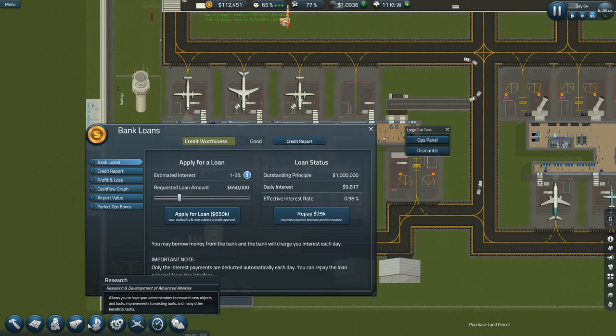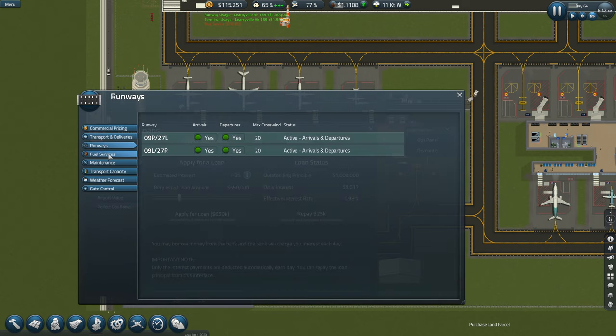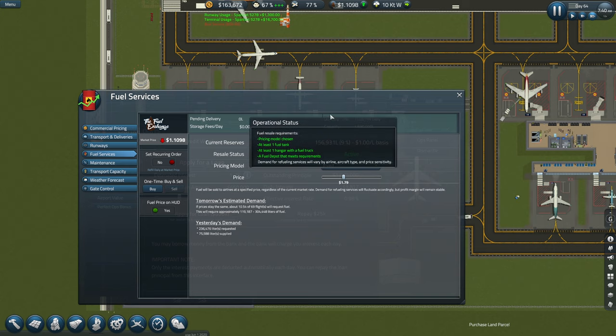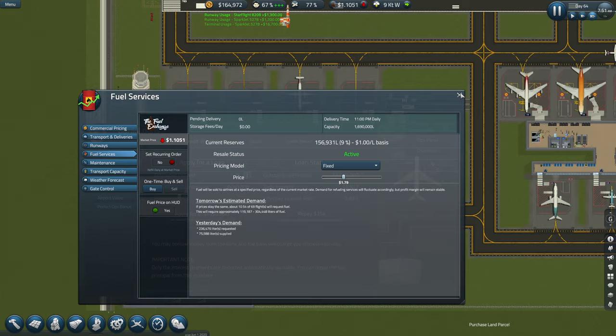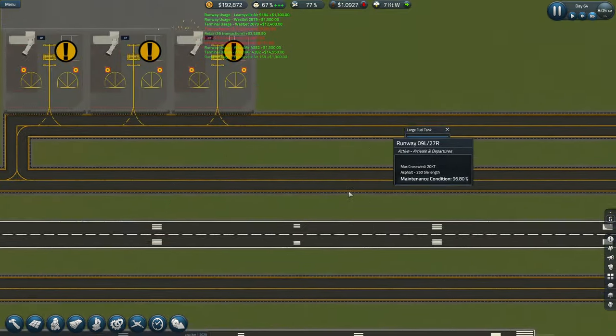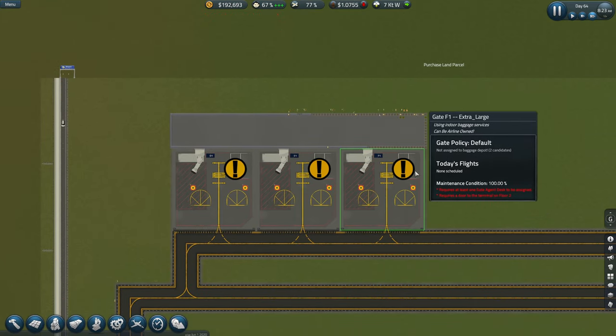Let me check ops — tomorrow's estimated demand if the price stays the same is about 30 to 60 thousand. They were approximately 170 thousand before. I need to hold the price a little bit. Money's low right now — they've nearly done this bit.